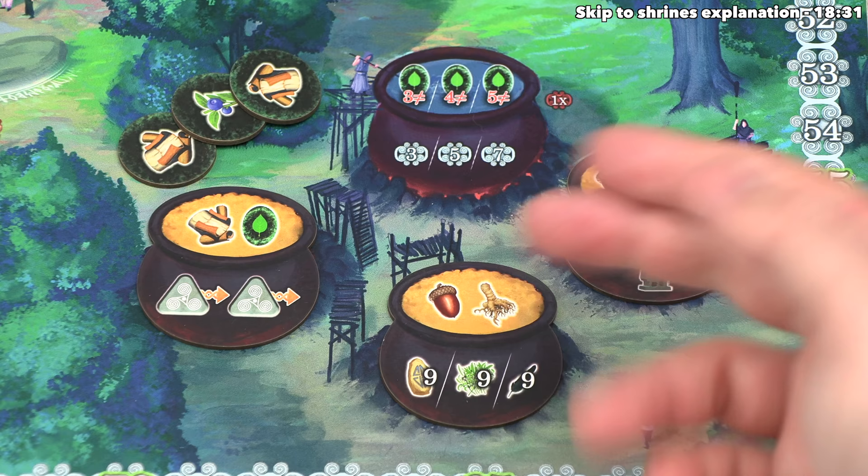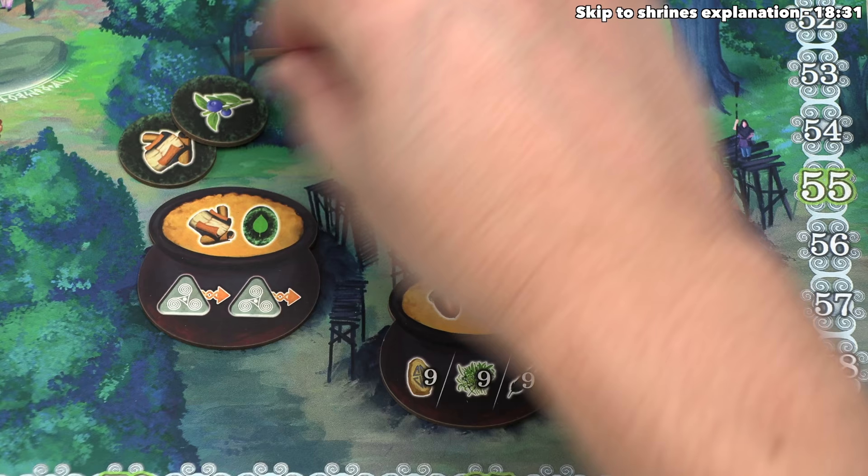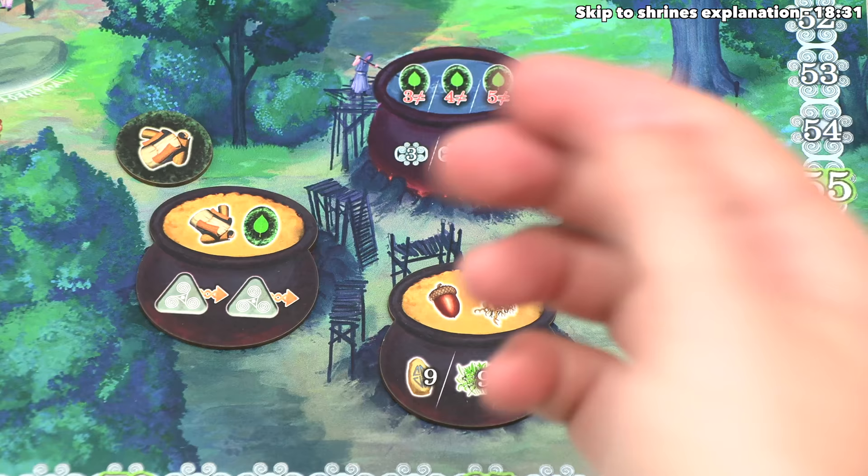We pulled up one berry and two bark, which means realistically this is the only potion we can afford. We only have two types, so we cannot even get up to the three types to perform this one here. That's still fine. Let's go ahead and spend one bark as well as one berry. These will go back into the bag, and then we can take this benefit.